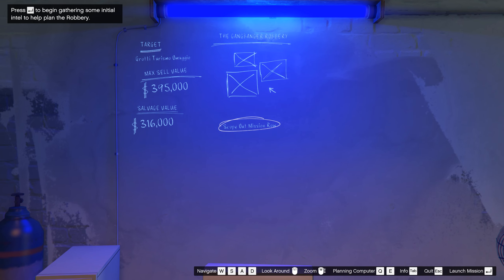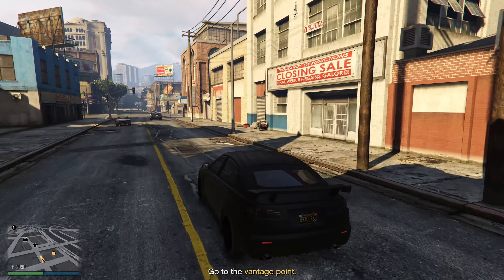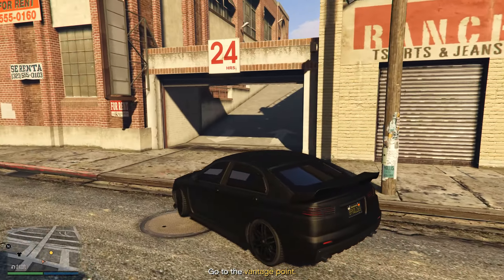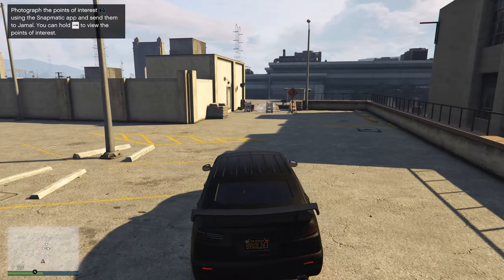After that, complete the prep missions. Start the scope out mission. To complete this mission, you need to take three photos of the police station. We're breaking into the police station here.